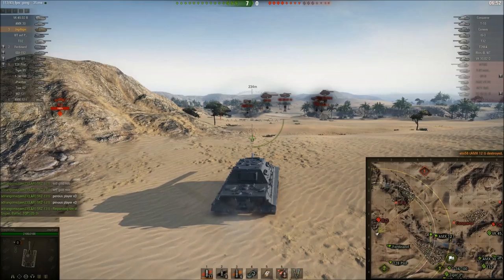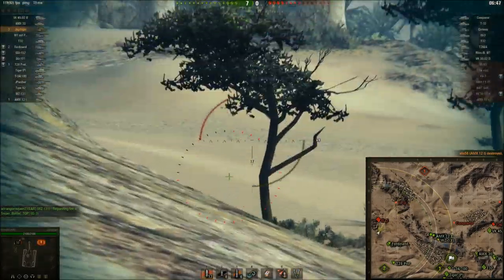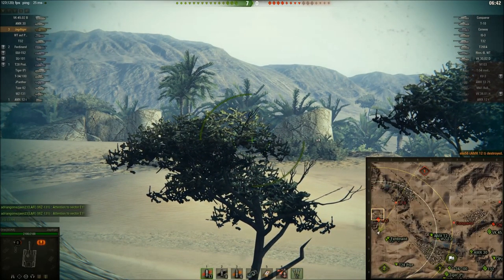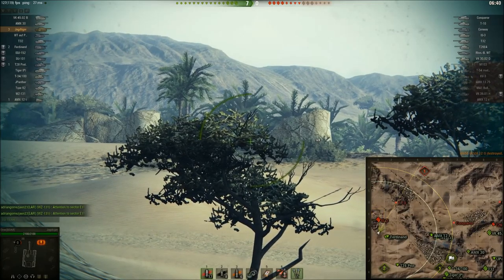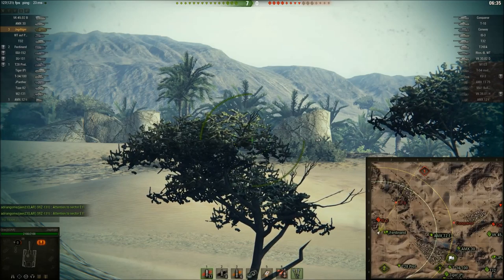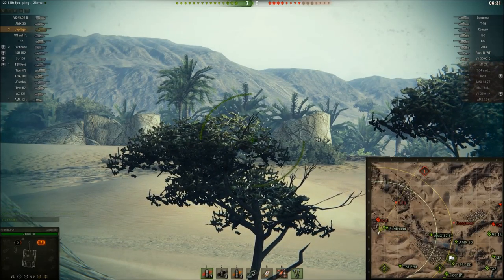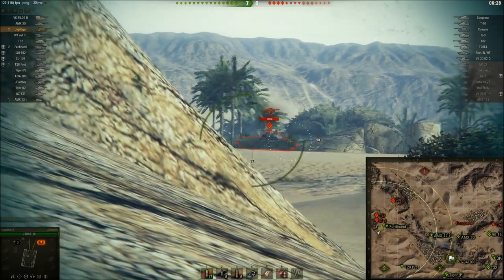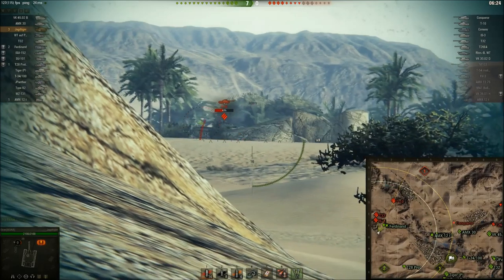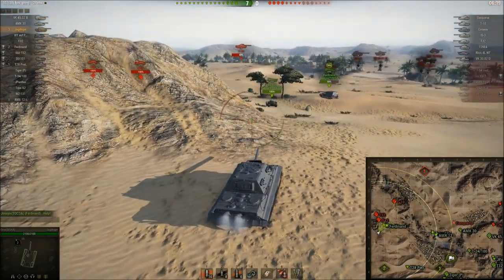There's that AMX 12T — not quite sure what he was trying to do, but put him out of his misery. Line up where that T-10 was last spotted. On the minimap that Ferdinand and that SU-101 bloods up. The score is 7-0, so they've decided to go and charge that IS-3. Unfortunately that IS-3 is not alone — there's that T-10 who will be having side shots into their armour. They've pushed out there and now they're stuck.